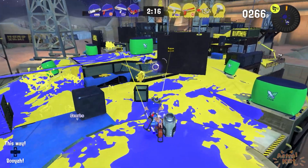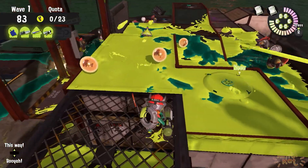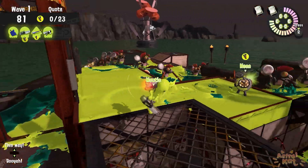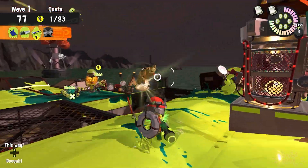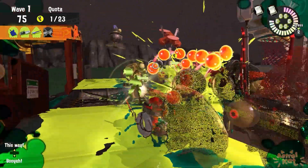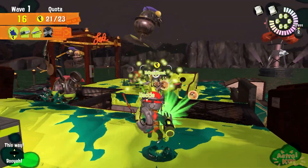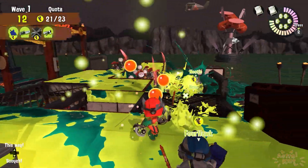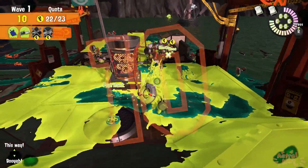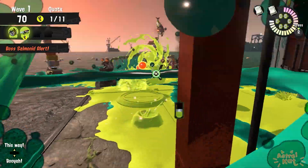That's when you realize this thing would have the charge time of a Ballpoint Splatling, along with its natural property of its range doubling when you charge it to max. However, the Grizzco Splatling would also have the single worst fire rate of any Splatling in the game. Instead of firing tons of tiny bullets at once, we're turning this thing into a mix of a Gatling gun and a shotgun. Now this thing will fire slow but huge bursts of ink, similarly to how the Grizzco Slosher does in semi-rapid succession.